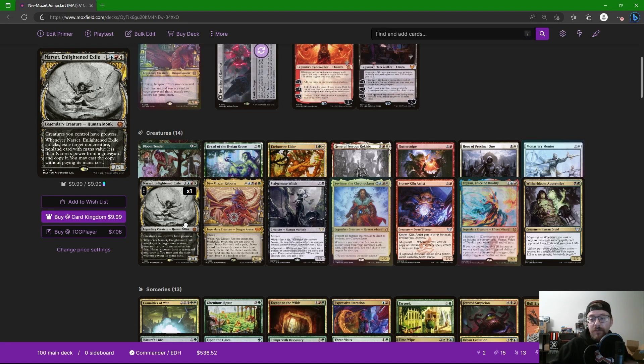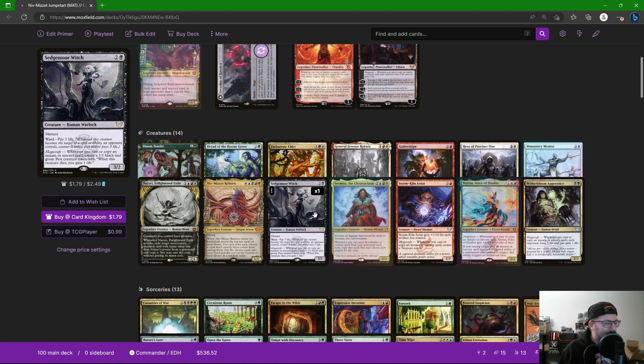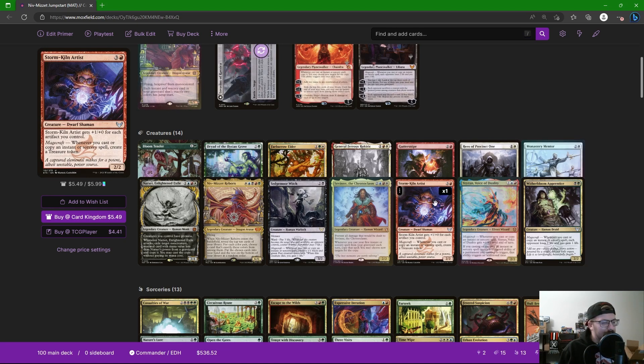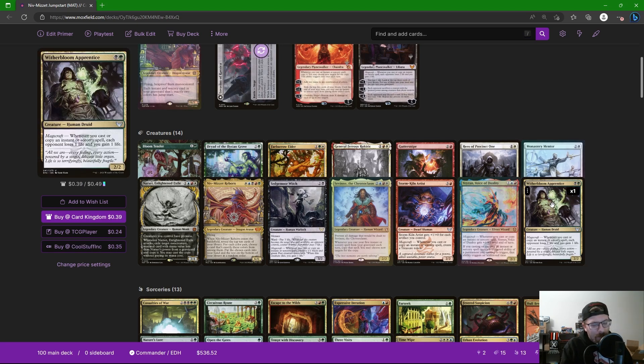Narset from Aftermath seems great here — giving our creatures prowess and it can cast something out of our graveyard. The cool part is it's non-creature non-land from anyone's graveyard, so we can get enchantments back, or potentially get something out of an opponent's graveyard. We're also playing Niv-Mizzet Reborn from War of the Spark — it can grab all our two-color creatures and spells into our hand, feeding our hand and then our graveyard. Sedgemoor Witch makes a bunch of Pests that gain us life when they die. Stormkield Artist makes us Treasures, which combined with Thousand-Year Storm makes a ton of them. Veyran doubles all of our spell-cast triggers.